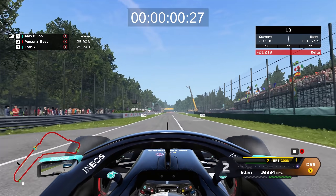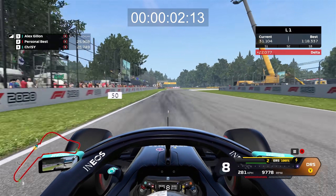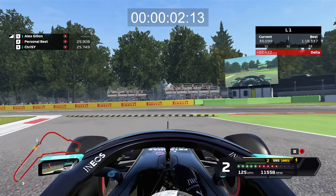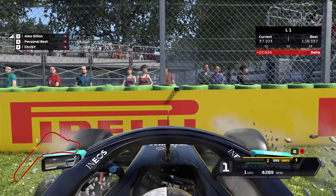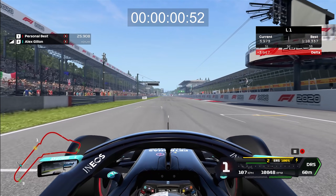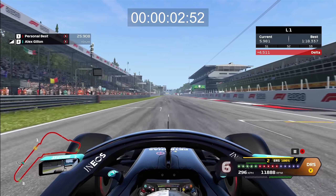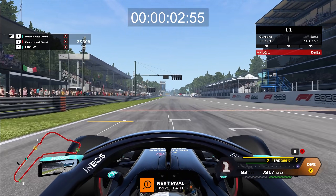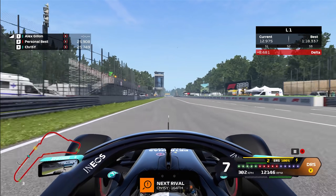We were now down to around 2.5 seconds for 0 to 300kmh — we'd actually managed to make our acceleration better than the braking. It felt like it was mainly the traction that was too much, so I turned the rear tyre grip down to around about 3 times normal, which got us to our target of accelerating just as fast as we can brake: 3 seconds, 0 to 300kmh.